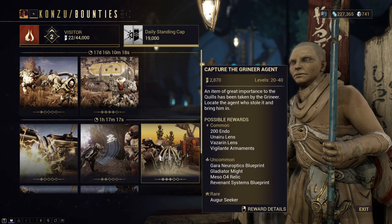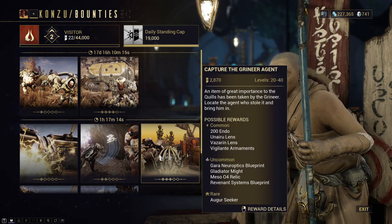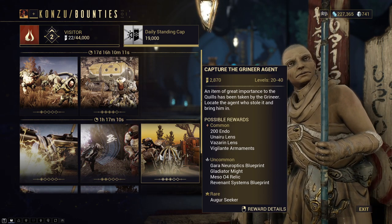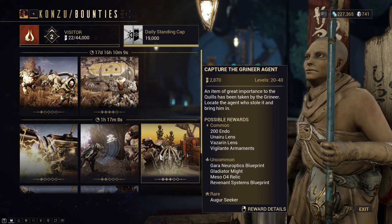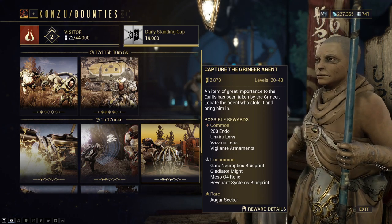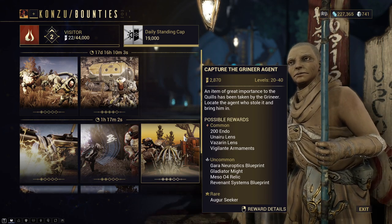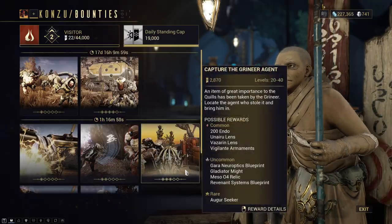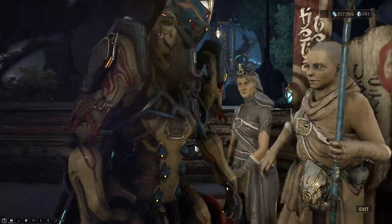And lastly, the Gaara Neuroptics blueprint — really simple to farm — at a base rate of Stage 2 at 8.42% chance drop rate and Stage 4 at 20.51% drop rate. These can actually be done as soon as you pretty much enter this area — I'm only level 2 and I can already build everything for Gaara.